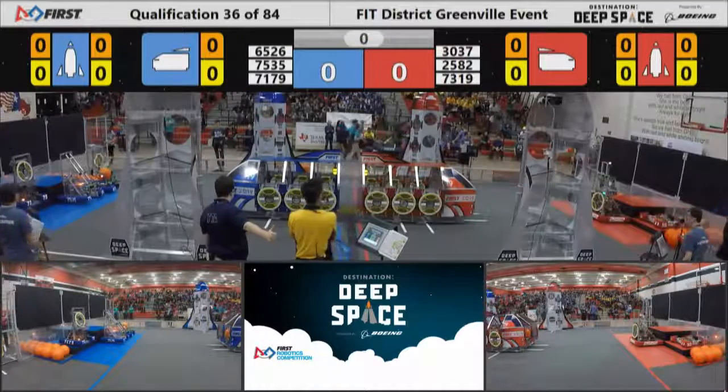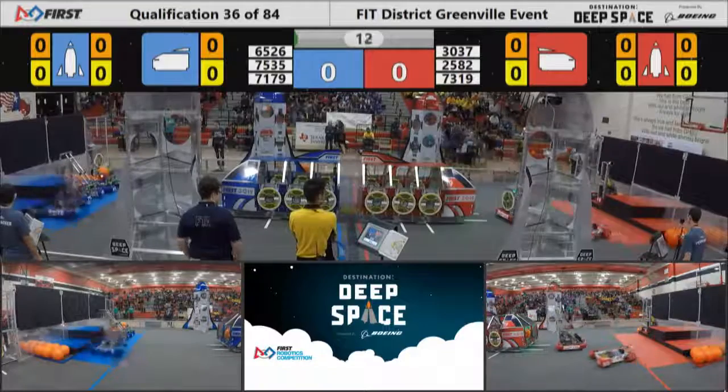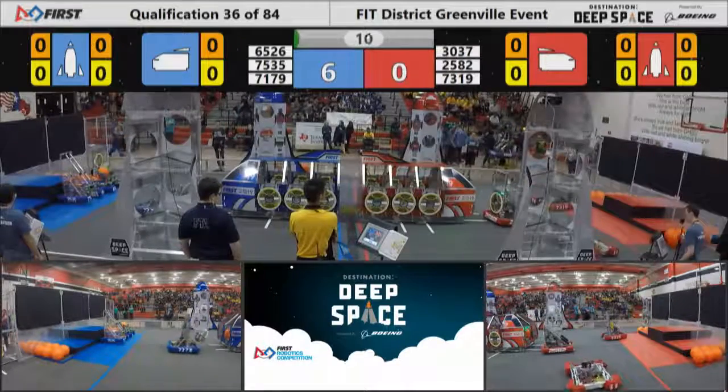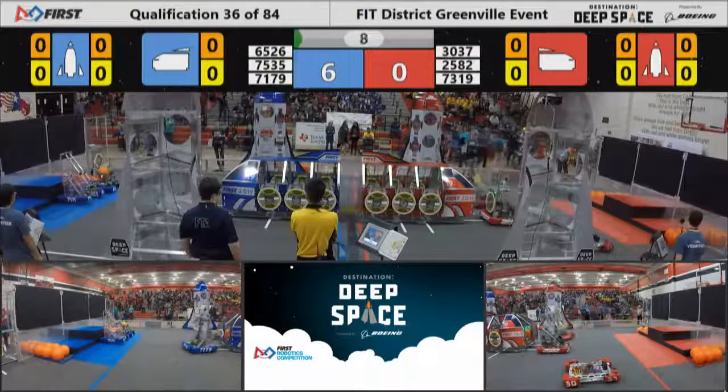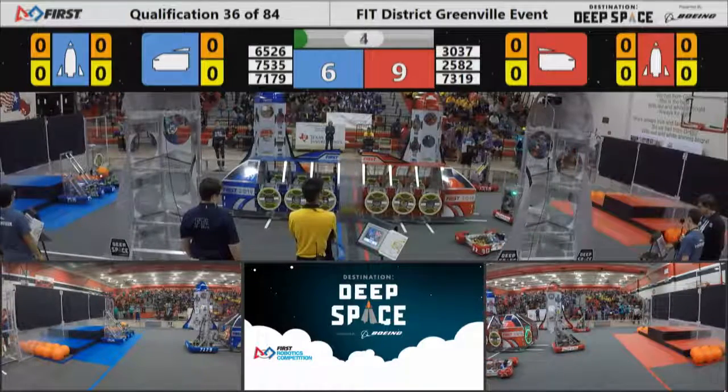In three, two, one, go. Red robots jump into action first. That is 2582, the Panther Bots from Lufkin. Also 7179, Crossfire, trying to wipe the hatch panel on a scoring position.